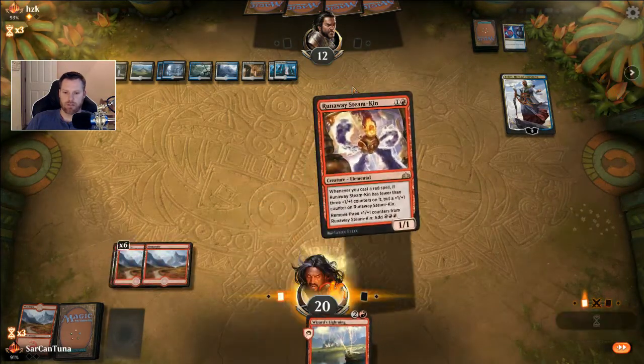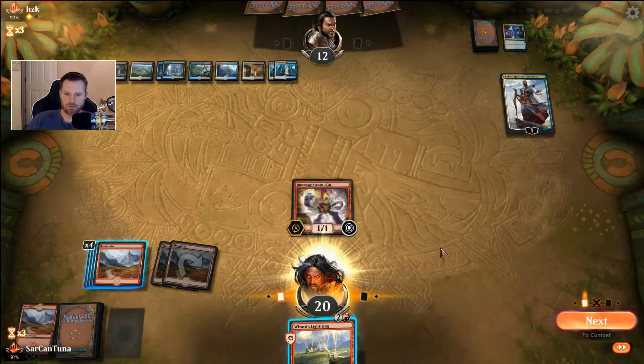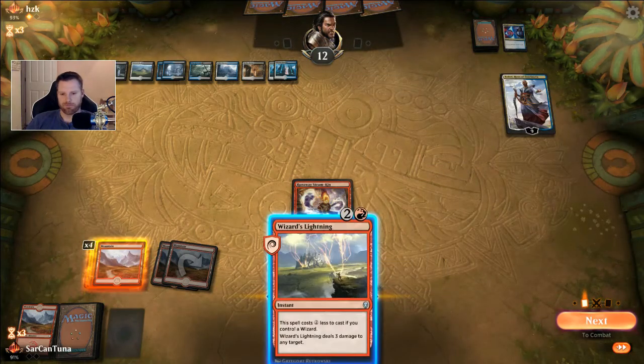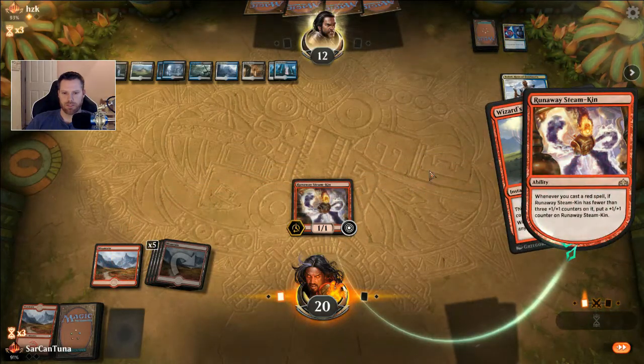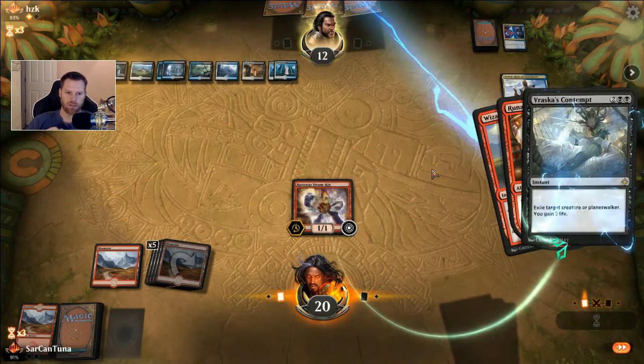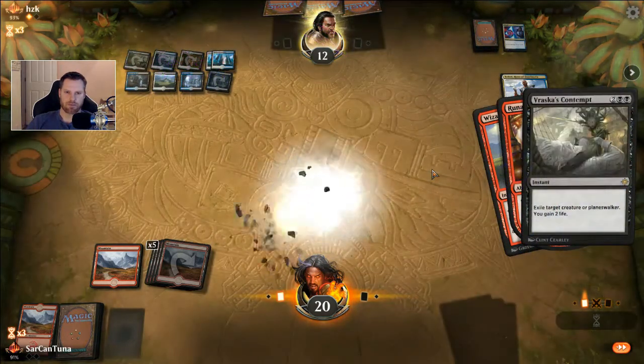All right, let's see if we did enough. I doubt it, I really doubt it. Here it goes — crap. Now he's gonna kill him. Moment of Craving, Vraska's Contempt, Cast Down — one of those three. Yeah, Vraska's. So he'll go down to 11, and I would not consider this over — oh wait, the game's over. He's gonna pop Teferí — I should have Wizard's Lightninged Teferi just there.